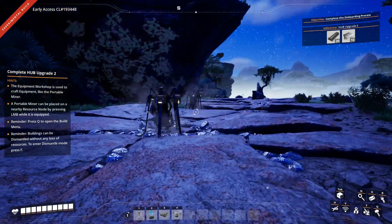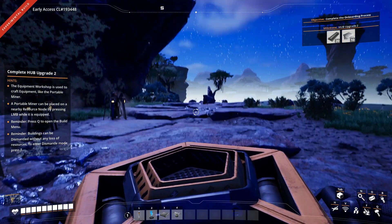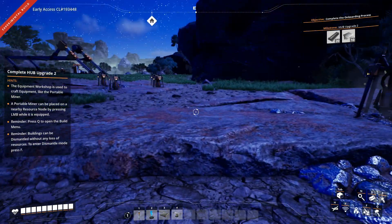Speaking of miners, I put down a few more and I actually found out that if you double click them in your inventory, it's a lot easier to place them down and to deploy them. So that's pretty straightforward.